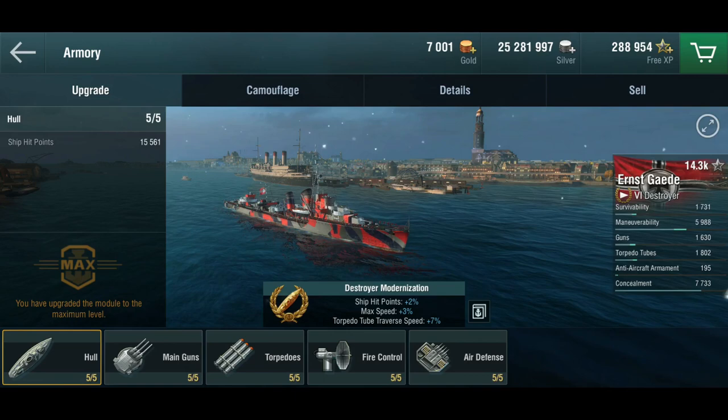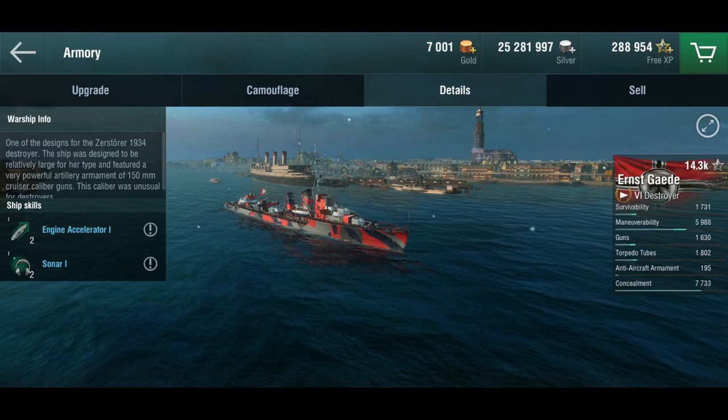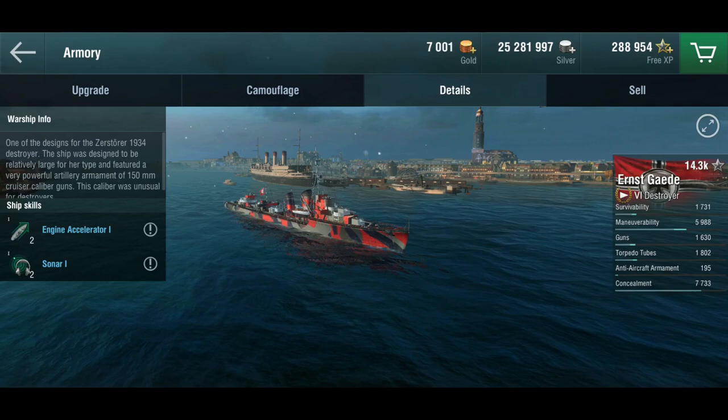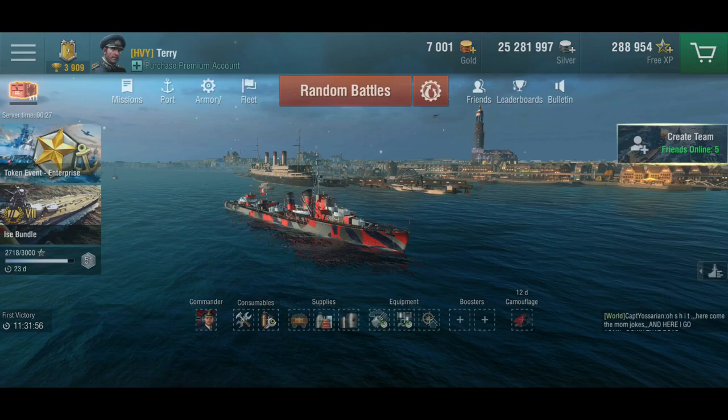The Ernst Gede, from what I can tell, didn't exist. Wargaming says this was a Zerstörer 1934 design, which is curious, because the Ernst Gede doesn't look like a 1934 destroyer — she looks more like a 1936 design, maybe the Narvik one, when it comes to the guns.